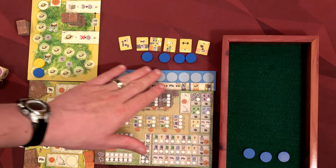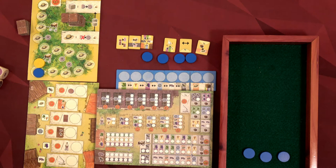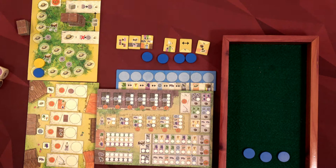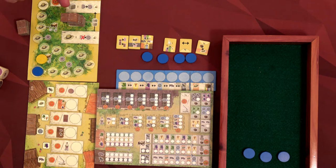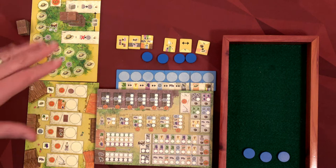I start out with four discs. I have all of these helpers available — as I fill up this track I can place them on my mat and gain their benefits. Up here, if we fill these areas we get additional roof tiles, which have benefits on the opposite side — usually a one-time use benefit or additional victory points. The game ends in one of two ways: either the AI or you get to the end of the siesta track, making that the last round, or there are 18 rounds because there are 18 different roof tiles.